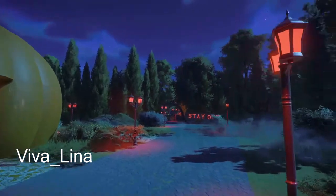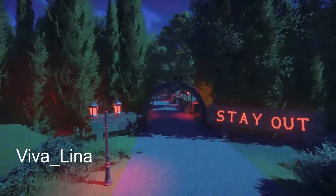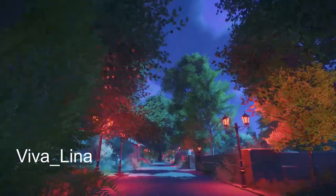Vivalina has been busy building an abandoned graveyard. This park has got four habitats in it, lots of exhibits, just over a hundred animals, and all of your staff and guest facilities.